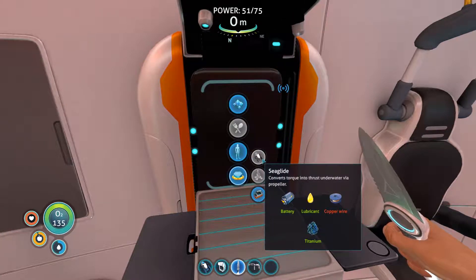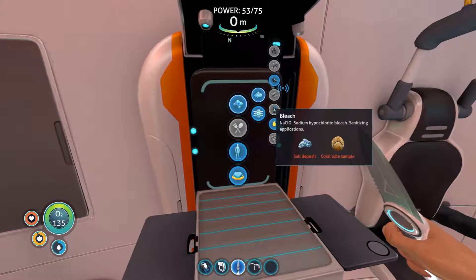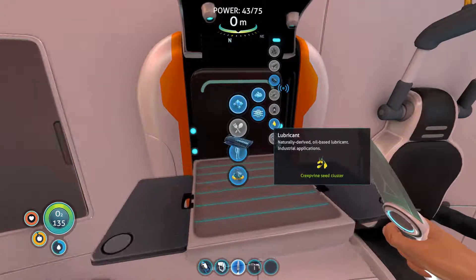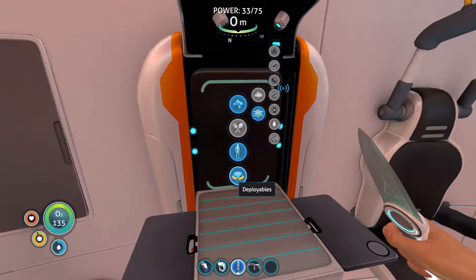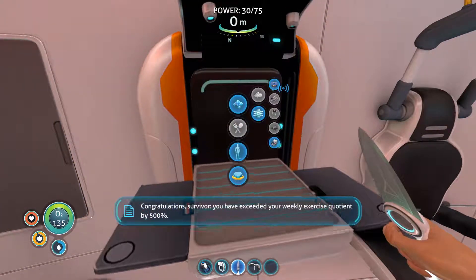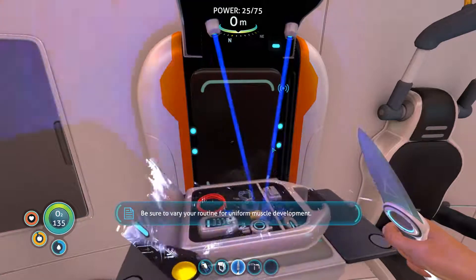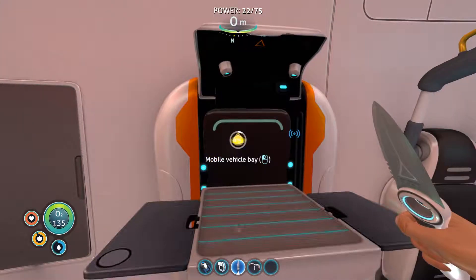I just need the silicone rubber to craft the vehicle bay. I'll make two, then make lube. The power cell is done. I accidentally clicked and wasted two silver — I can't believe that. I need wiring anyway, so either way it's fine. This is taking a lot of time.